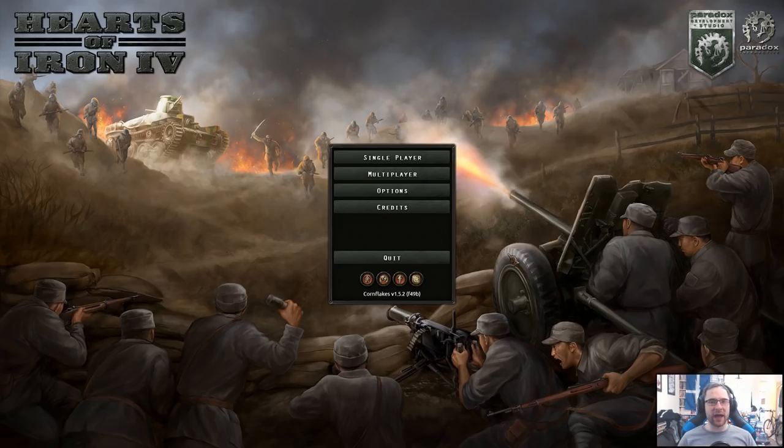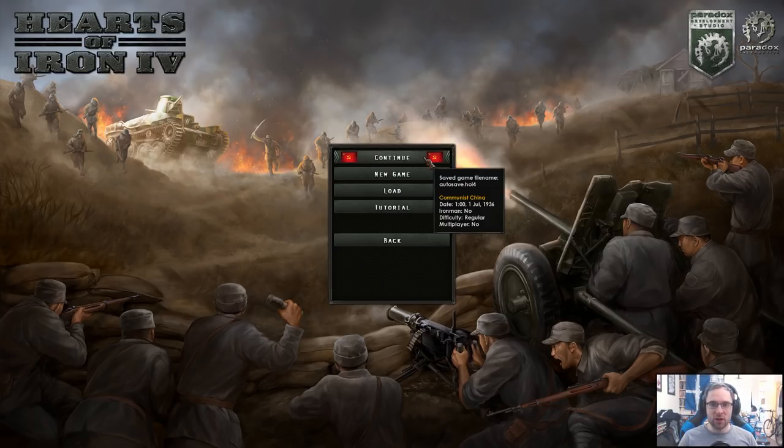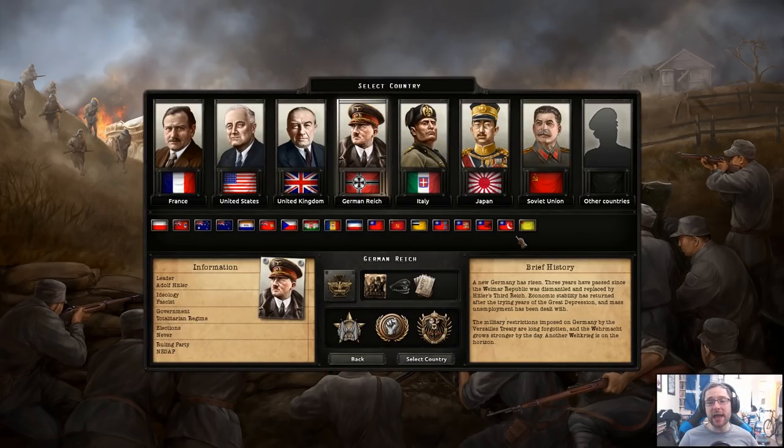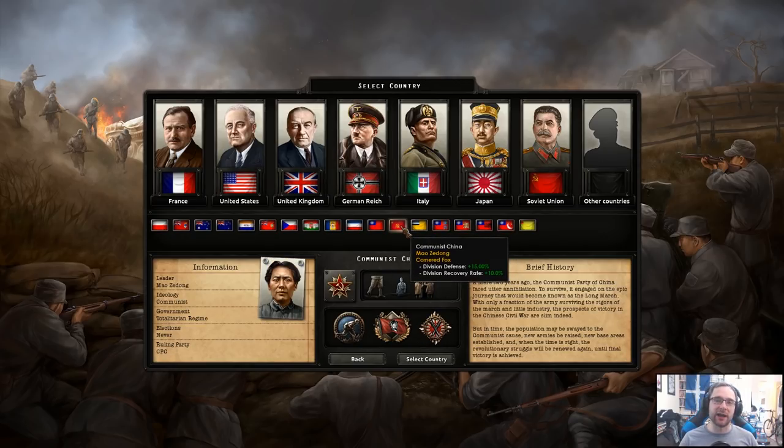Hello, I'm Entrylysium and welcome to Hearts of Iron 4 Waking the Tiger DLC, where we're going to play some lovely World War 2 strategy action. We're going to be playing a new game starting in 1936 as per usual, playing Communist China. Communist China has a load of new stuff added by this patch, and they actually start off with only one province, but the patch and DLC do give them a lot of new mechanics, including some really badass music.